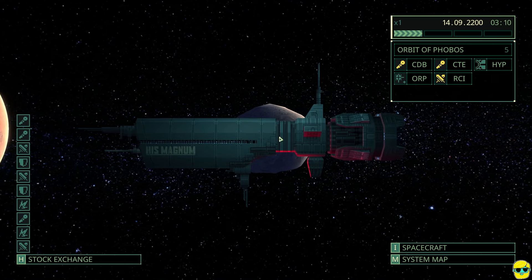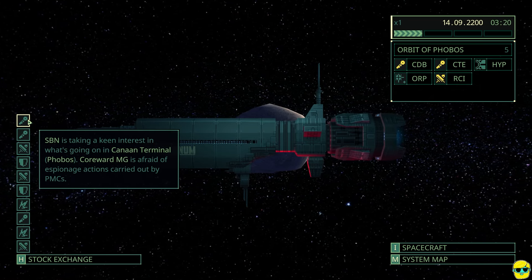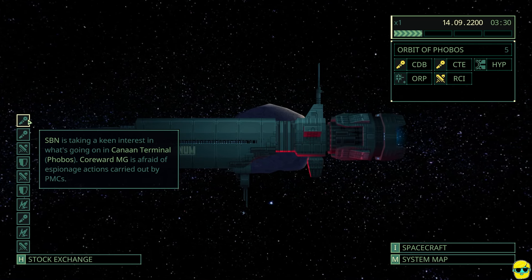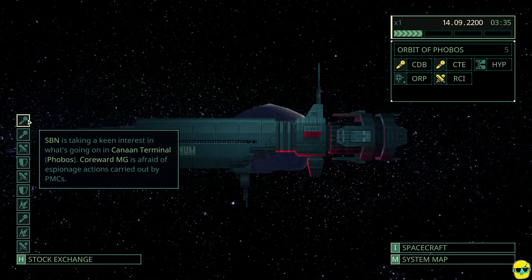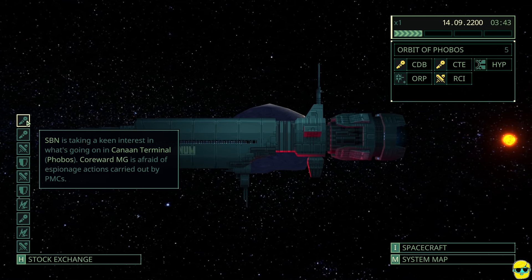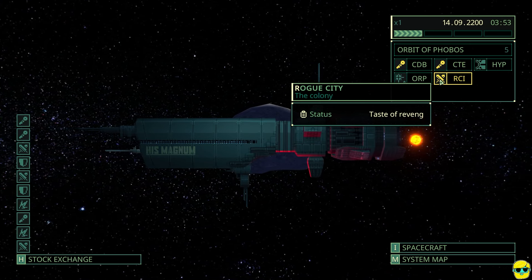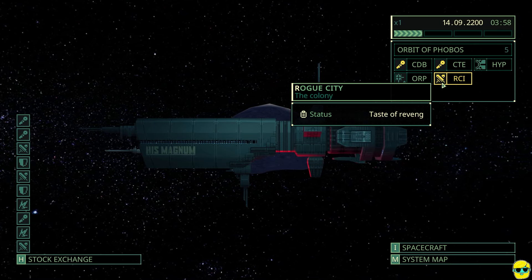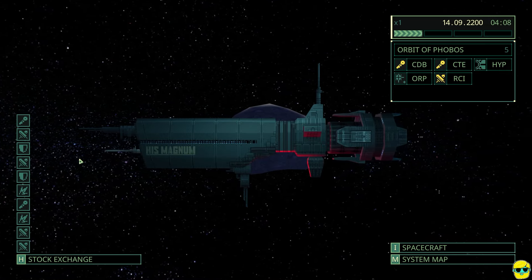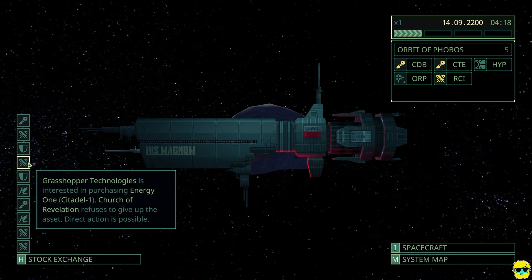Over here on the left, all of these icons tell us different missions that are available. SBN is taking a keen interest in what's going on in Canaan Terminal on Phobos. Coreward MG is afraid of espionage actions carried out by PMCs. This key icon is an espionage-type mission, and this sword icon means kill people. So that's Taste of Revenge if we want it — which we probably do. Some of these missions are on Mars but some are in other locations.